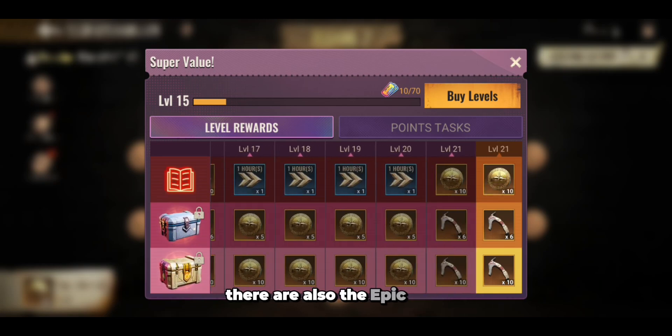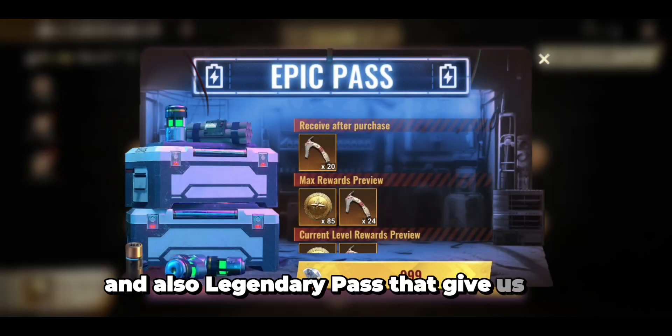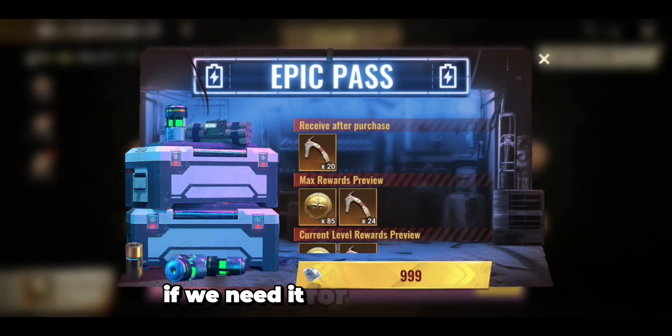There are also the Epic Pass and the Legendary Pass that give us extra pickaxes if we need them to open the floor.